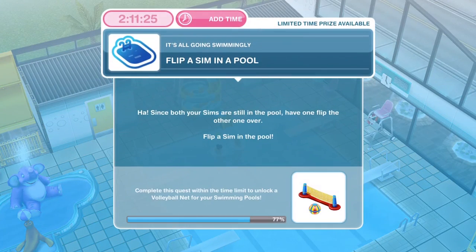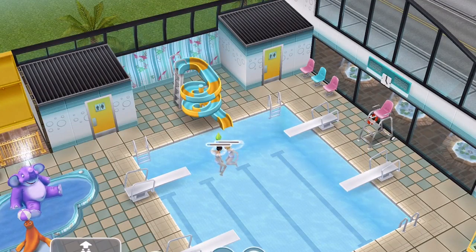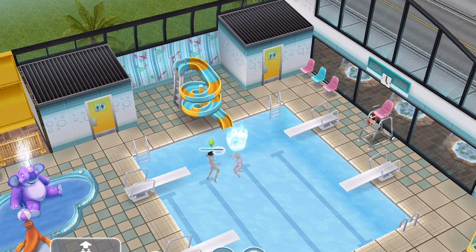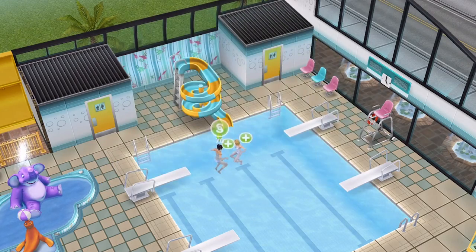The next thing we need to do is flip a Sim in a pool. Since both your Sims are still in the pool, have one flip the other over. Just click on the other Sim — it's four seconds to do this little back flip. That is pretty cool. Task complete.